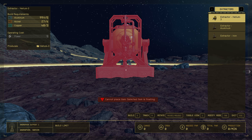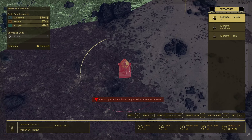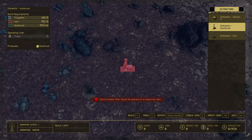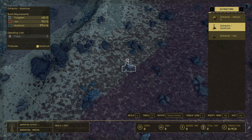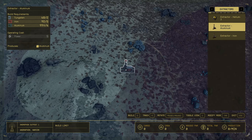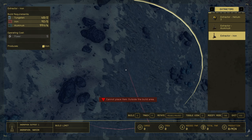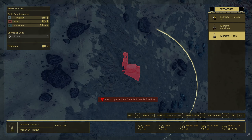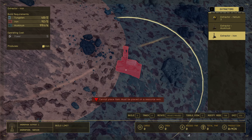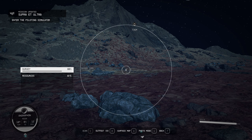Once I have a beacon down, I go to the extractors and go to the overview to see what I have. Plenty of helium, there's some aluminum — all sorts of aluminum. What do I got for iron? Alright, so that's not a good placement, so I'll try again and see if I can do better.